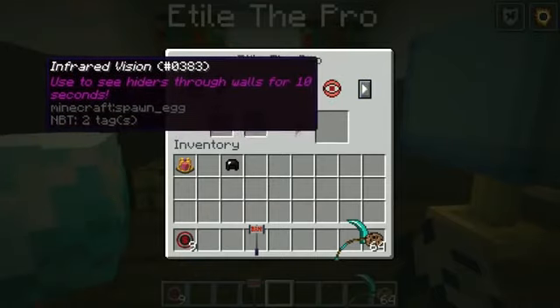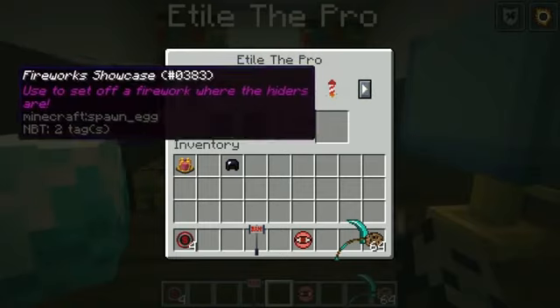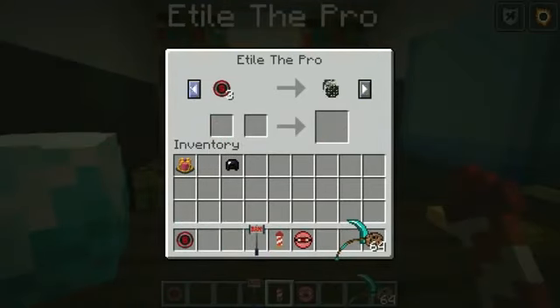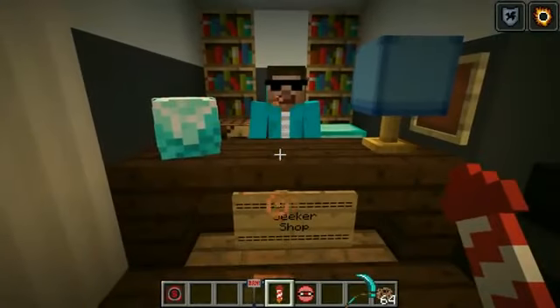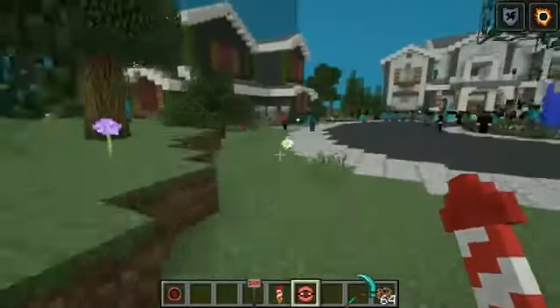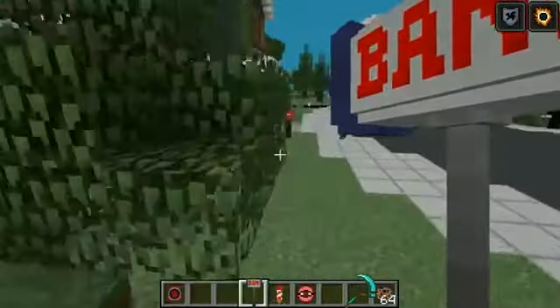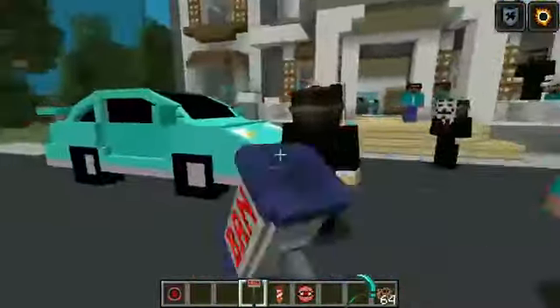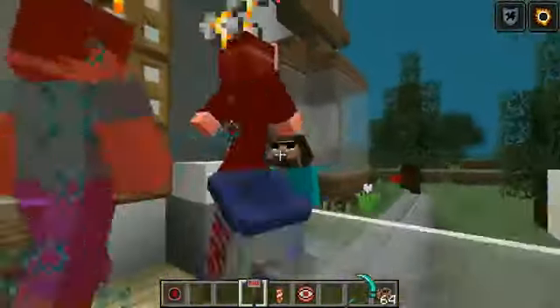I didn't buy anything yet — fifteen, fourteen, thirteen... totally buying this. Twelve, eleven — there's a witch in the map now. Ten — oh my god, that's actually bad. Nine, eight, seven, six, five, four, three, two, one — ready or not! Love Comes told me we should probably reset the map about halfway through because we might run out of lucky blocks, so there aren't that many.